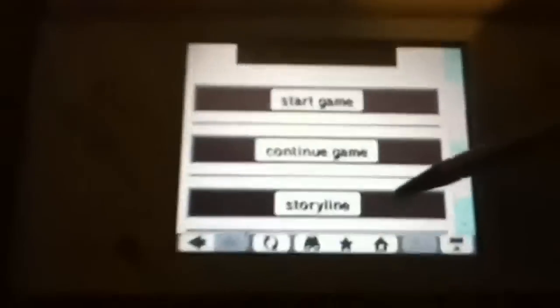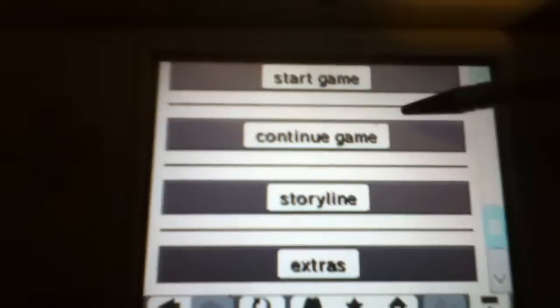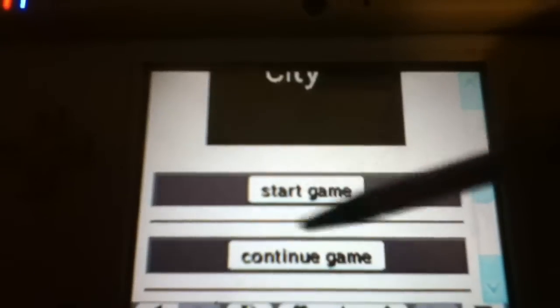As you can see, this page is loading. It says right here, and I need more people to play it because I have nobody that actually plays it. So there's start game, continue game, storyline, and extras. Extras has copyright policy, it has rate, and it has feedback. Continue game — when you made a game and saved it on start, you can save it.